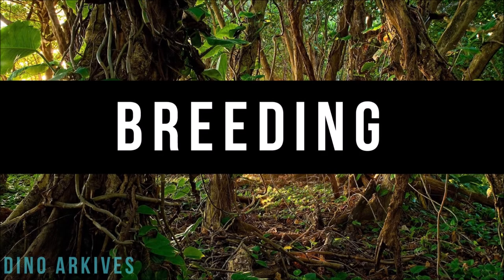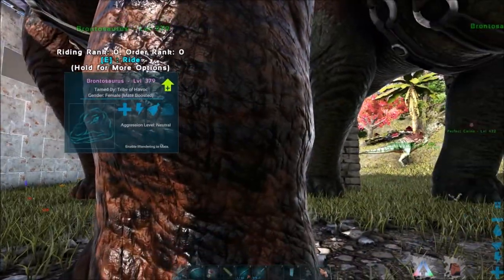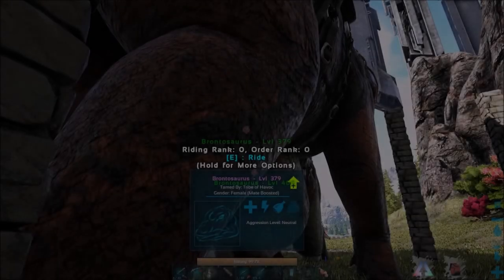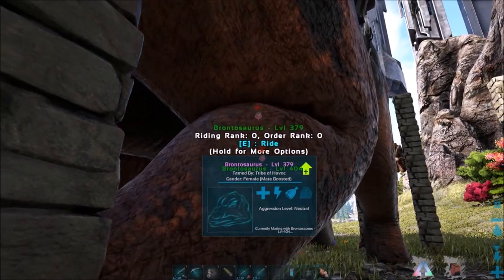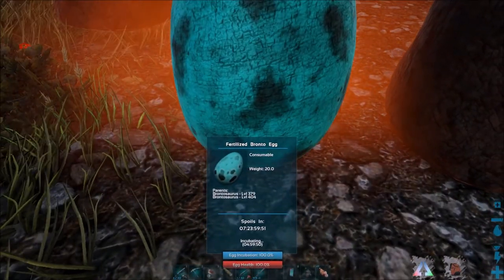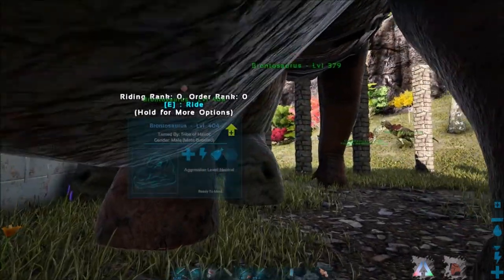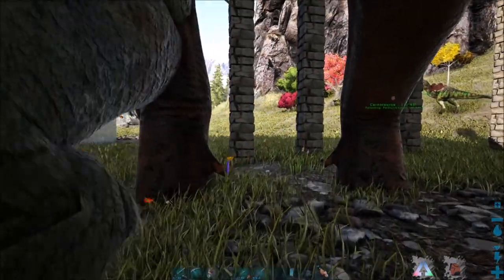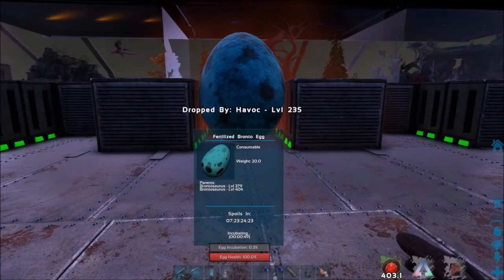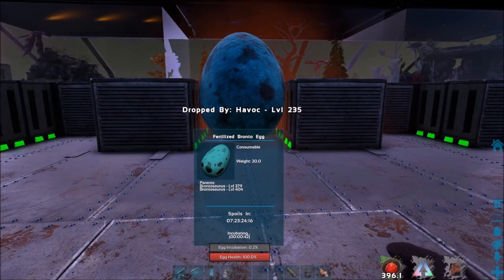To breed the Brontosaurus, simply put a male and female into an enclosed space and enable them to wander in their radial menus. It won't take long before the female lays a fertilized egg, which you'll need to incubate before it can hatch. The fertilized egg will start losing health until the environment reaches the right temperature, but the health of the egg does not affect the outcome of the offspring. You can store the fertilized egg in a refrigerator or preserving bin until you're ready. When ready, check the egg's HUD to see the required temperature conditions — it will say too hot or too cold. Use air conditioners for incubating the egg, as they will regulate the temperature no matter what.